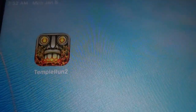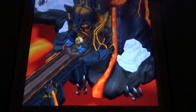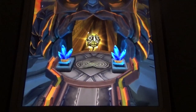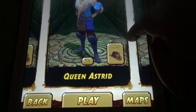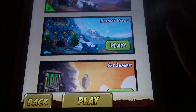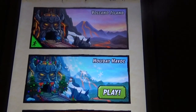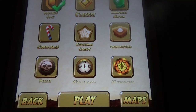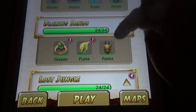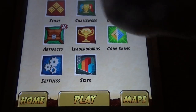Hi, welcome to Brooks HD. In this video I'm going to show you the new update in Temple Run. You can see the new look here - Volcano Island. So let's see the characters here. These two characters look the same. This is different - this is not the holiday map. You can see the Volcano Island map and the holiday map, both are different. Let's see the coin skins - all kinds of coins are available. And let's see the artifacts - there are a total of 18 artifacts available. Let's see if there are any new characters.